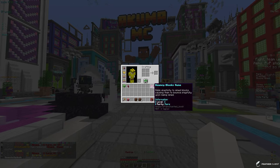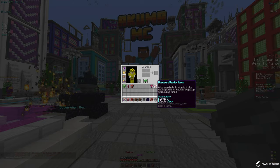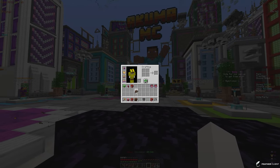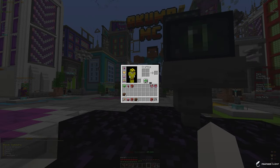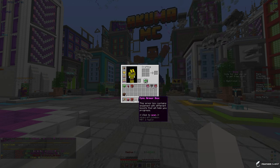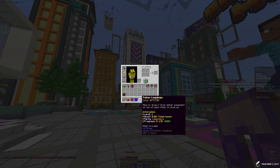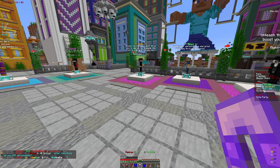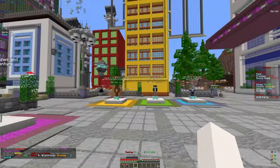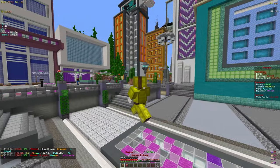Let's go to spawn and open up all of these caches. We got another Bouncy Blocks rune, so we'll hold onto those and ask around later if they're any good. We salvage the common armor boxes because they're pretty much useless to us, and for the epic and mythical armor boxes we open them because they have a chance to give us pretty good armor. We got some leggings which are only legendary so we're going to salvage those.